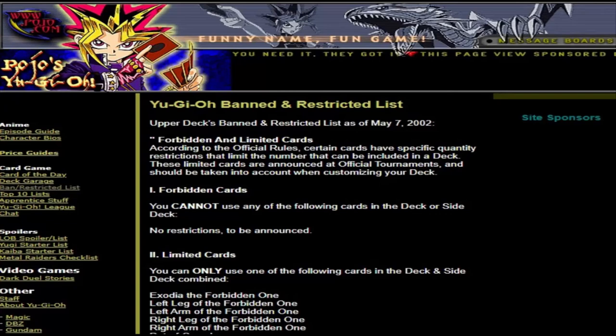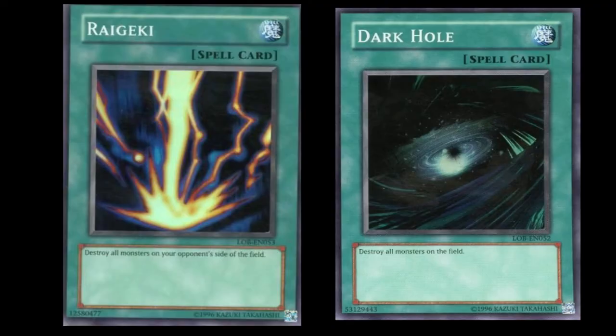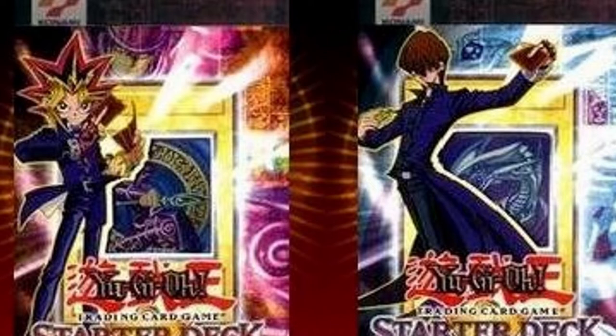In May 2002, the first Yu-Gi-Oh! TCG Limited list was released. This list restricted the use of many powerful cards like Raigeki and Dark Hole, and enabled a variety of decks to be playable. The format that resulted from this list is known as Yugi Kaiba format, and is still actually played today.